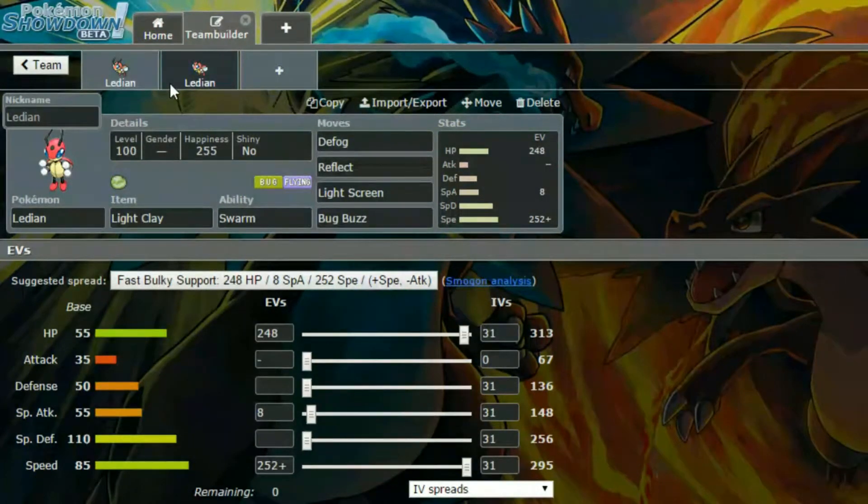Then we have a second set, which is a Light Screen and Reflect set — a support set. I thought, you know what, let's give this a go. So, again with Swarm, it has Defog, Reflect, Light Screen, and Bug Buzz — kind of a support set.